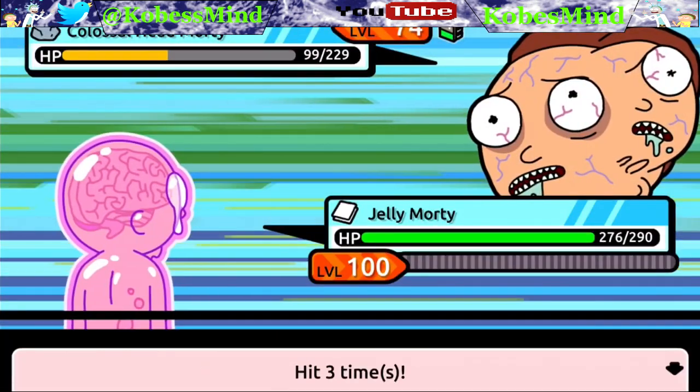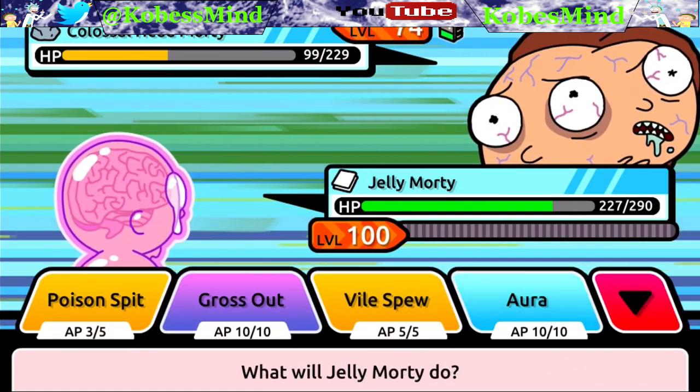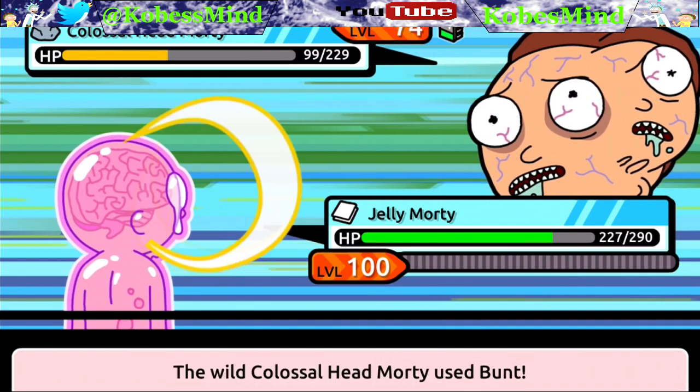Gross Out is a speed debuff with strong power, 95% accuracy, and 10 AP. Now let me get into the other attacks you can get if you have a lower level Morty, or if you want to go buy them at the Rick Lab.